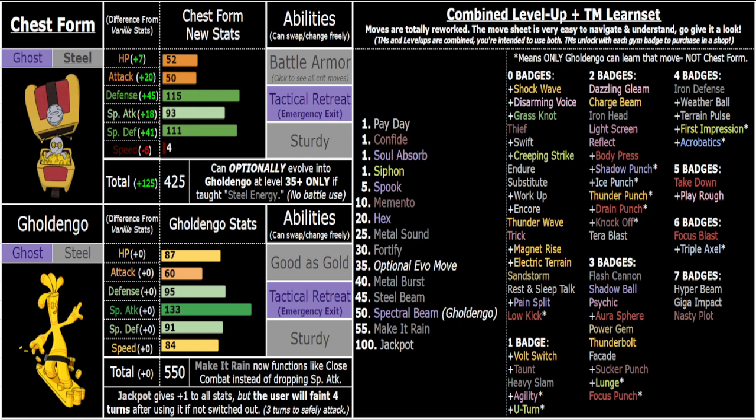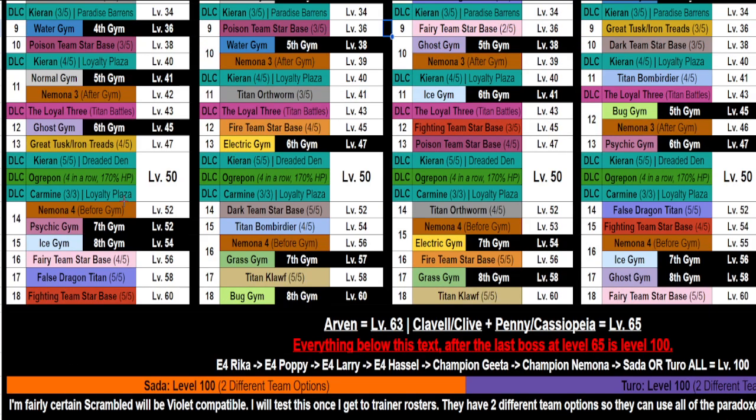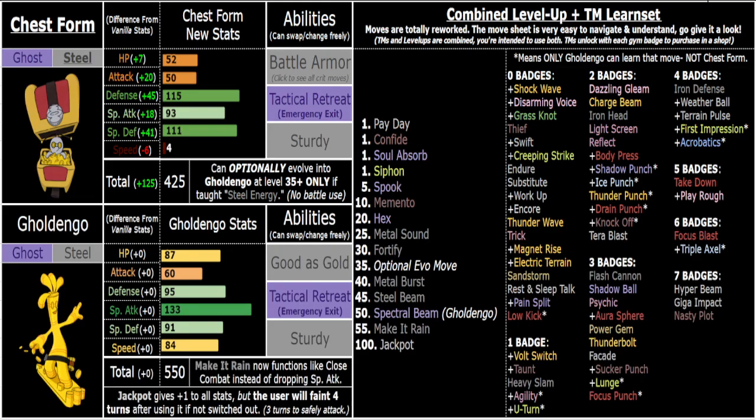Make It Rain functions like Close Combat now. It's an end-game move, but not super end-game — I think it's around 13 boss fights you'll have it for, which is a good amount. Scarf Make It Rain can get you a couple kills; it's just a really good, spammable move with no real drawbacks. The Special Attack drop technically is a drawback, but it's barely one.